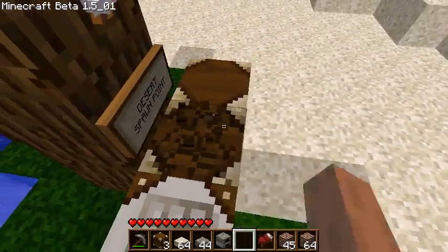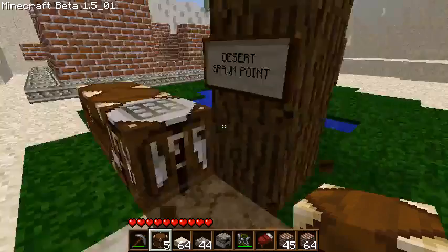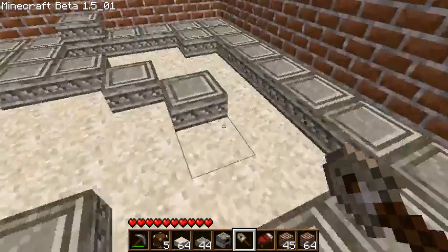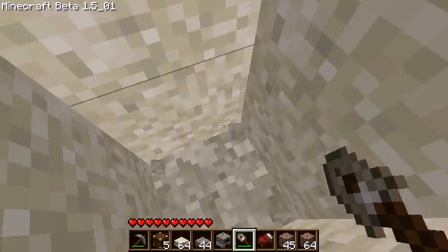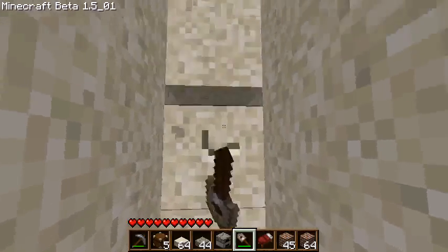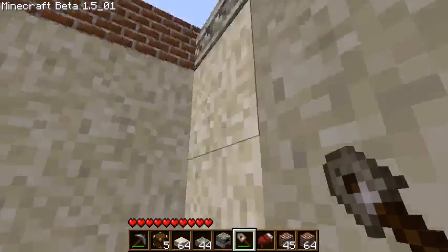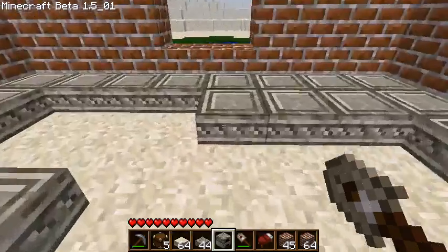Let's take this chest. We are at the desert spawn point. And I shall make a basement for storage — basement storage. That's a nice basement depth. Also, I'm trapped because I do not have ladders. Let's make a little staircase out. Stupid sand. Alrighty. There — natural staircase, in a sense, maybe.